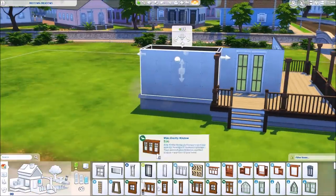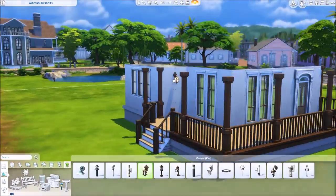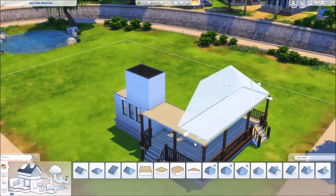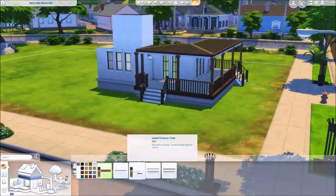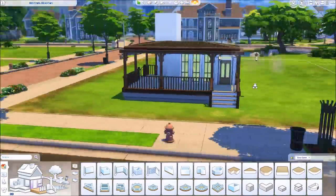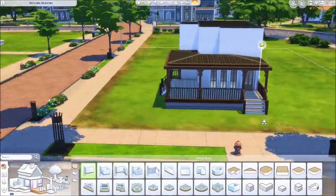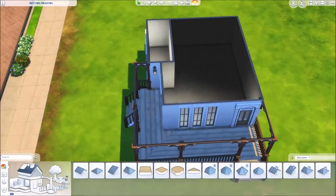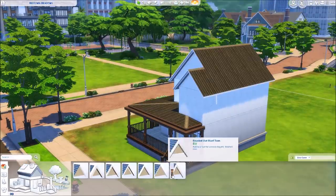My idea for this build was to do something extremely rustic. I've done suburban, modern, and Victorian base game builds before, so this time I went for a ranch-style farmhouse — very rustic with lots of porches and balconies. I decided on a greenhouse garden shed instead of a garden area, plus a pool with playground equipment including monkey bars and a sandbox, an outdoor dining area, and lots of landscaping.